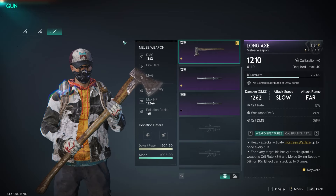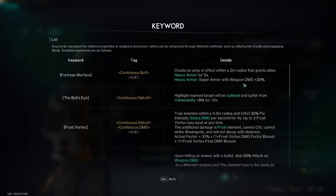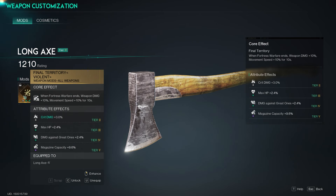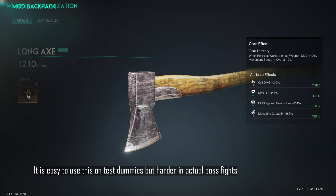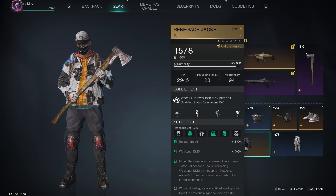They effectively reduced the maximum crit rate bonus by 16%. Fortress Warfare creates an area of effect within a 2-meter radius granting super armor and weapon damage plus 20%, so you get an additional 20% damage while you stay in that area. This bonus lasts five seconds, but when Fortress Warfare ends you also get weapon damage plus 10% and movement speed plus 10% for another 10 seconds.